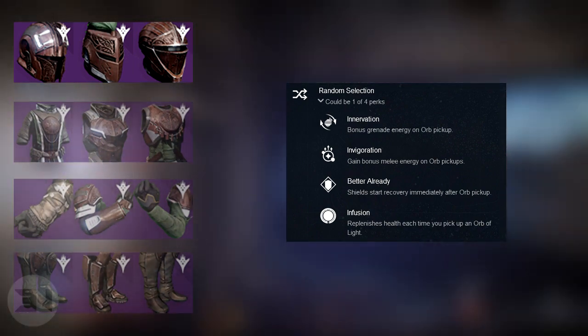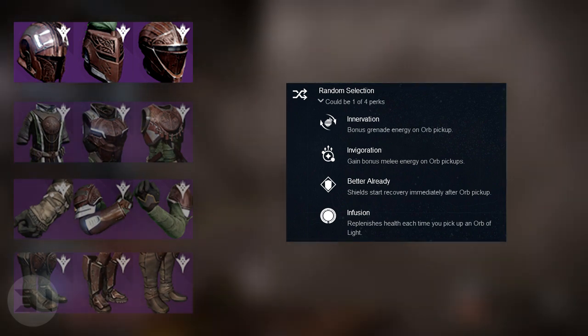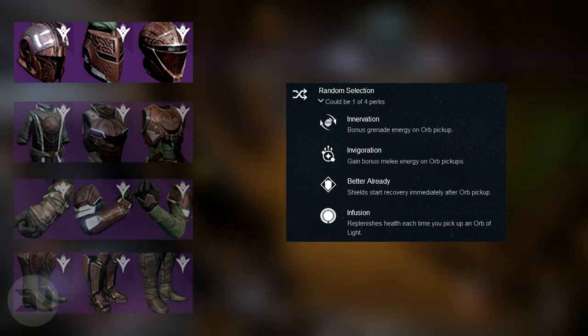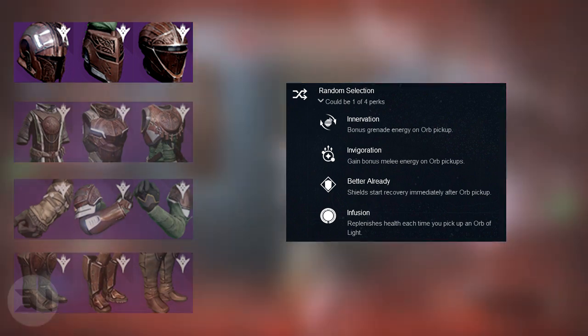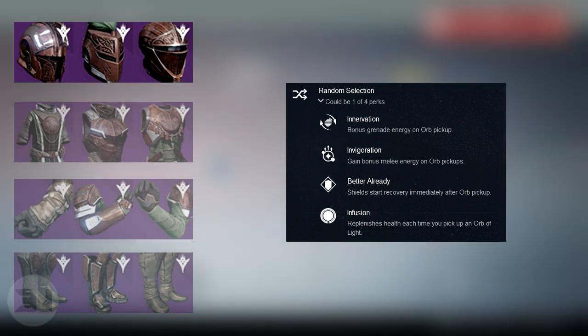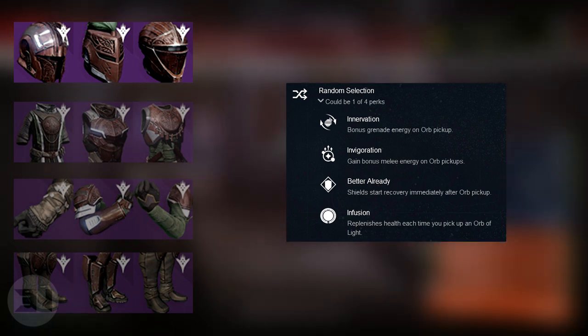You get a random selection of perks, meaning whenever you get these armor pieces there's going to be a random roll on what you can achieve. The first set of perks is: Innovation — bonus grenade energy on orb pickup; Invigoration — bonus melee energy on orb pickup; Better Already — shield starts recovering immediately after pickup; and Infusion — replenishes health each time you pick up an Orb of Light. It's all based around orb pickups for the first set of perks.